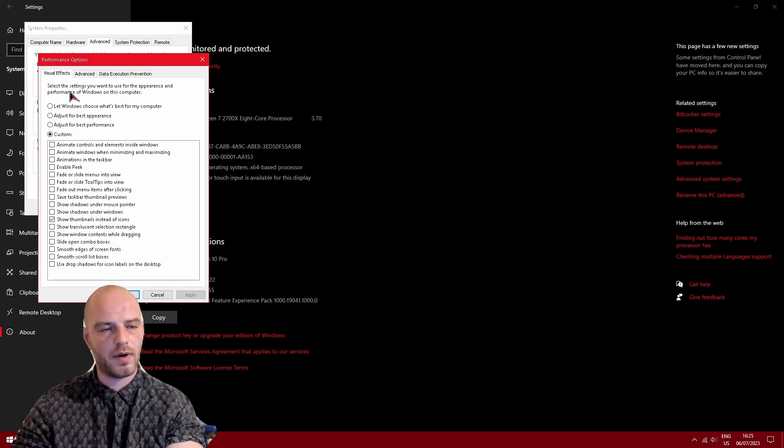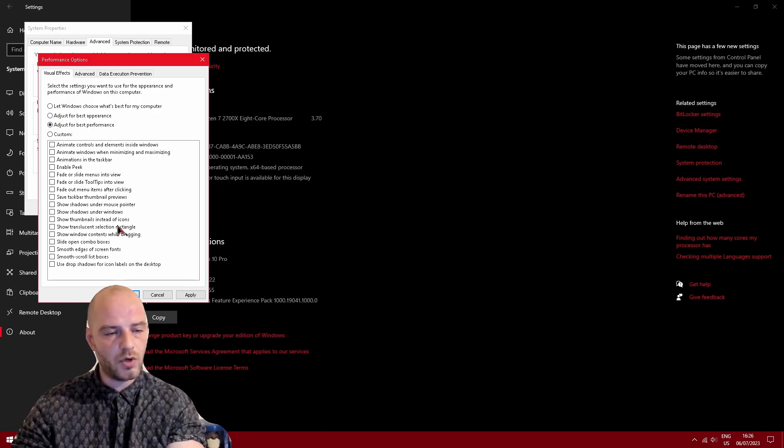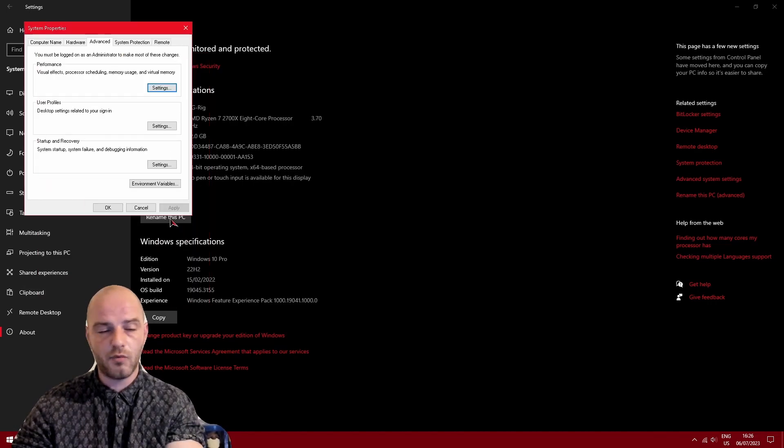Under the Visual Effects tab, all you have to do is click Adjust for Best Performance. This is going to make Windows look less fancy, but it will free up some very important system resources which can then be allocated to playing the game and maintaining good performance. One setting I'd like to keep is Show Thumbnails Instead of Icons — click that, then Apply and OK.